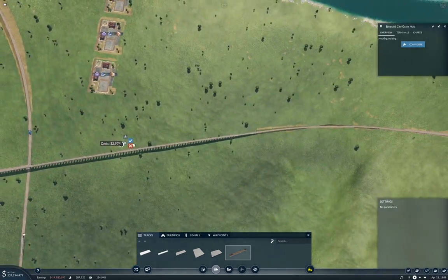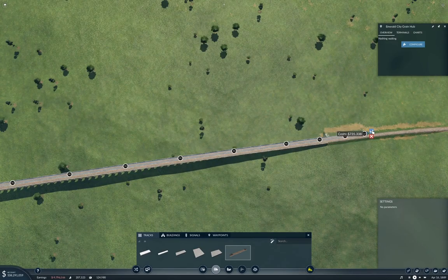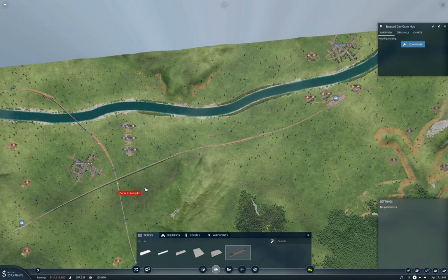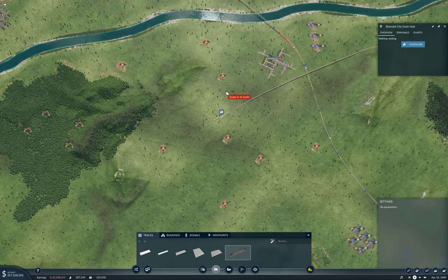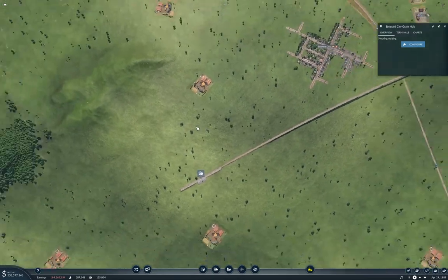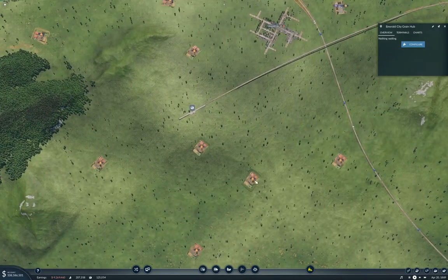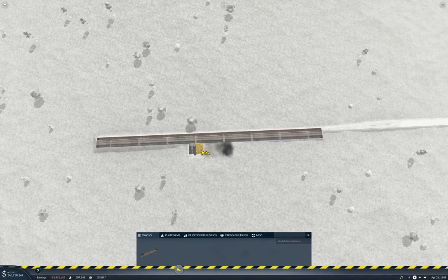We have one track connection there — that one's pretty straightforward. Then we're just going to need to collect some grain from the surrounding area. We're going to need one, two, three on this side, a fourth one on this side, and four on this side. Let's configure the station then.